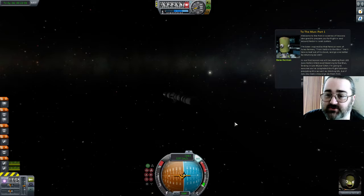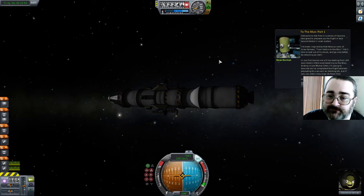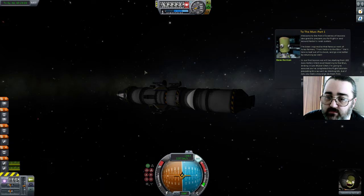Welcome to the first in a series of lessons designed to prepare you for flight in and around Kirman's local system. I've been inspired by the most famous work of Jules Kirman, from Kirman to the Mun. Take a leaf out of his book and go one better by returning as well! Our first lesson will be starting from LKO, low Kirman orbit. We're going to assume you've completed the flight tutorials, proceeding this as well as orbiting 101. But if not, you should really do that.